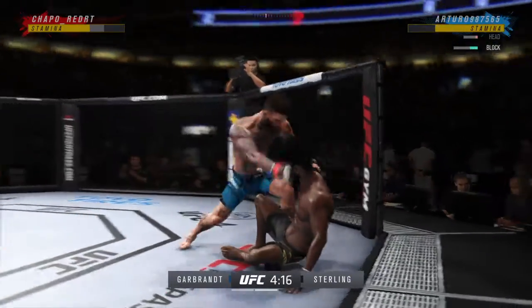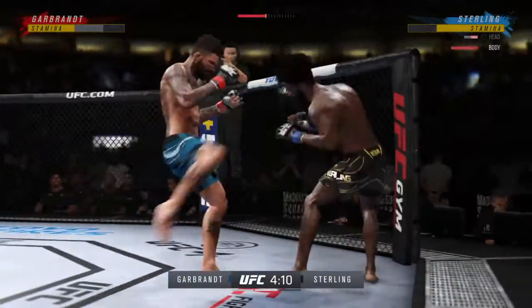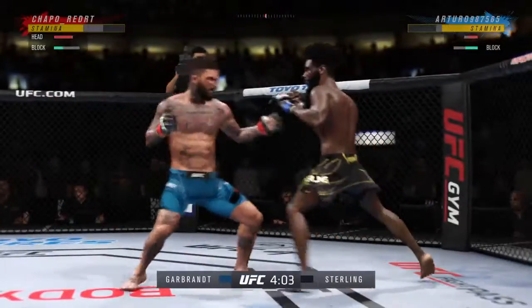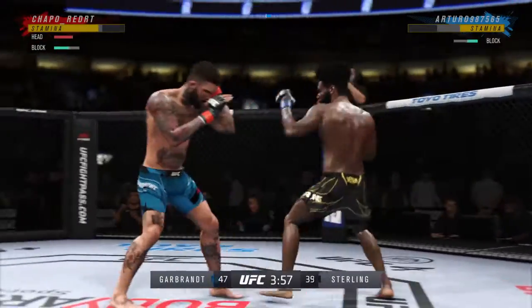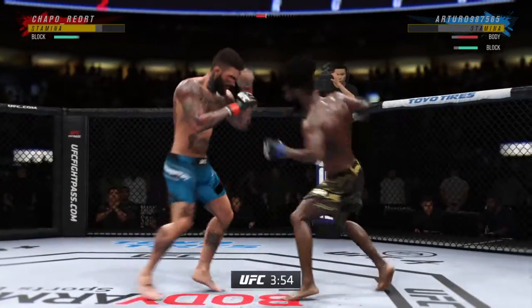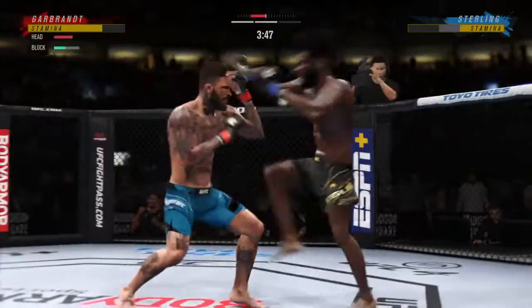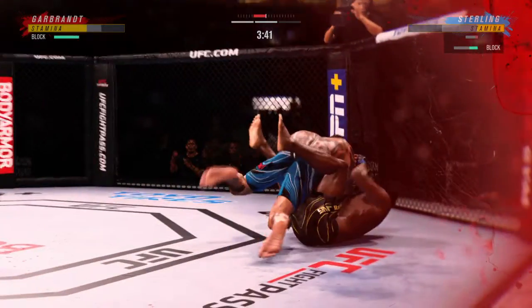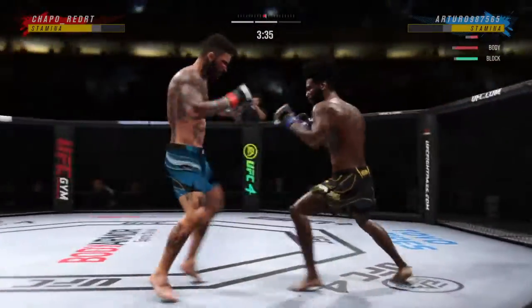He might be out. He's hurt bad. Nice combination of pound and pound here by Garbrandt. So leaning on the numbers: 47 total strikes have now landed for Cody Garbrandt, with 35% accuracy against Aljamain Sterling. Make sure his opponent knows where he is — he is on Beach Street right now, seeing stars over the top of his head. When you take a hit like that, you are on wobbly legs.